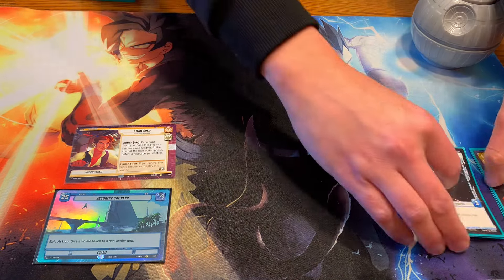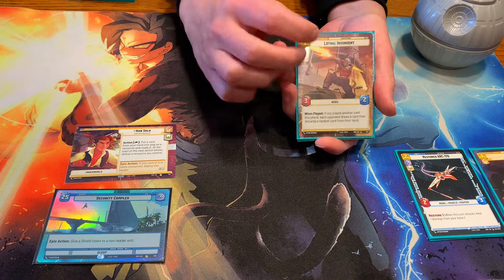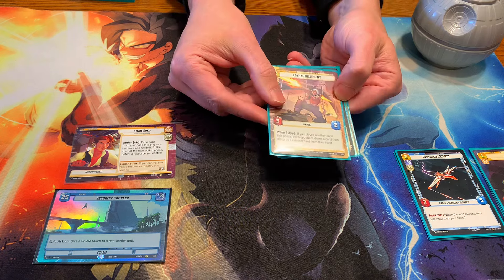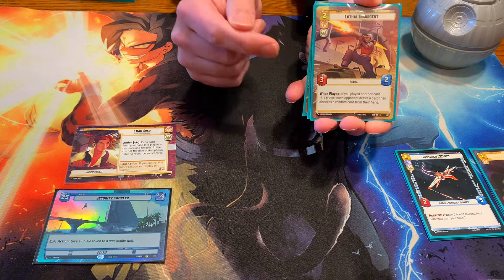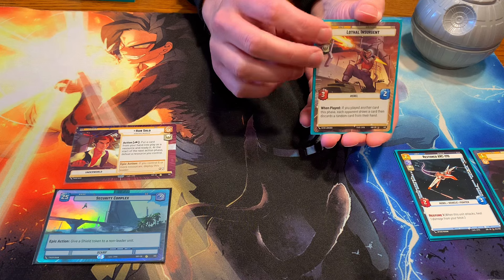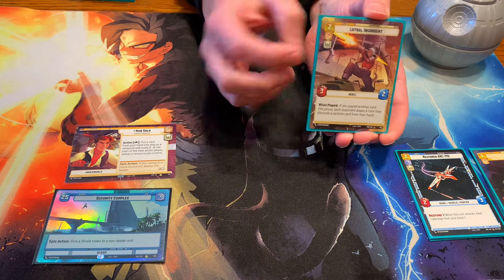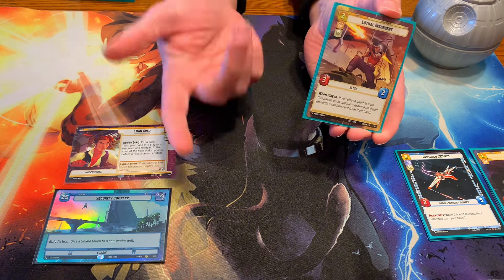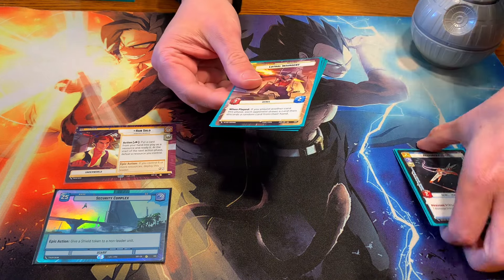My last 2-drop unit is Lothal Insurgent. I think this card is really good. It's a 3-2. You want cards at this level to be 3 power to be able to stabilize the game early or push that extra damage. Its ability comes in handy sometimes — being able to play a Griot into this is pretty nice. Your opponent has to draw a card and then discard a random card from their hand, so that can really mess with what your opponent is going to do.